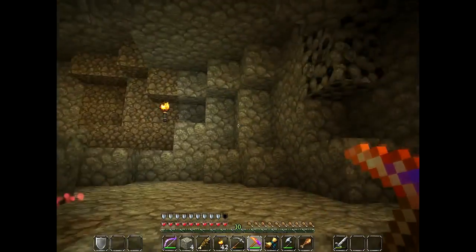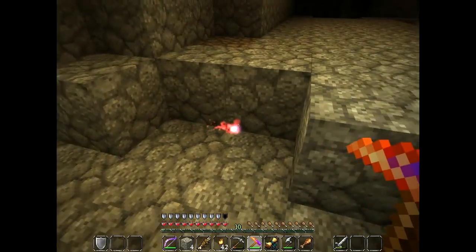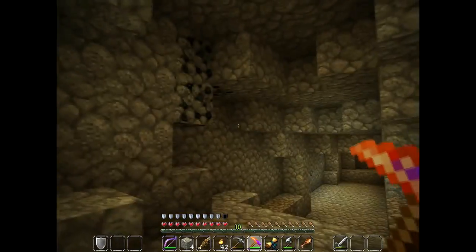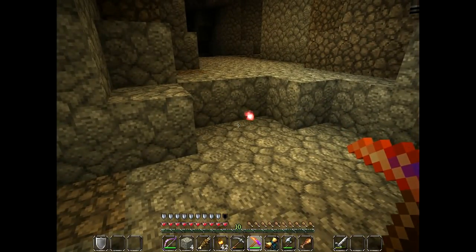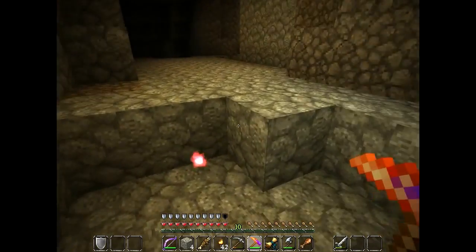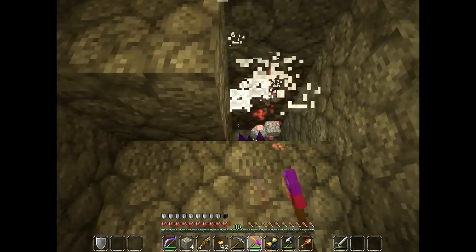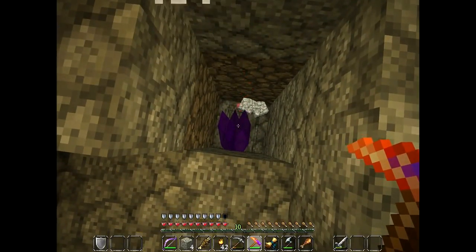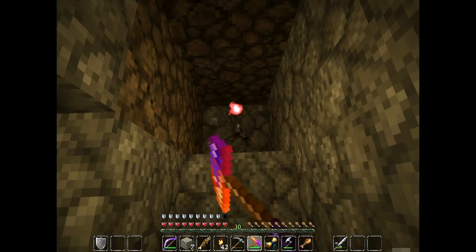Oh no, it doesn't. Another thing to note about the pickaxe — when you use the wisp to find the nearest minerals, it does not point to coal. It must only point to ore and Thaumcraft crystals. Like... see? It just went straight to that crystal. It's right there. And now it's gone. So that's pretty cool.